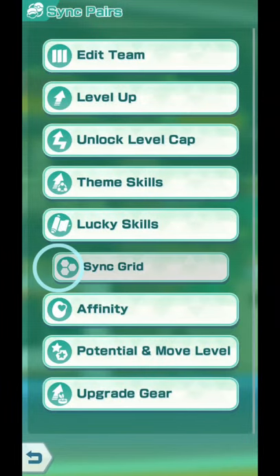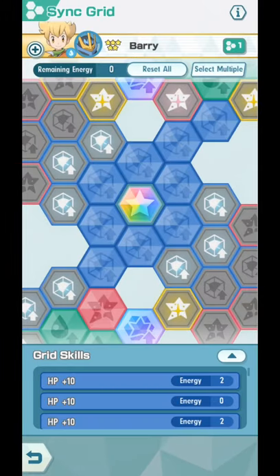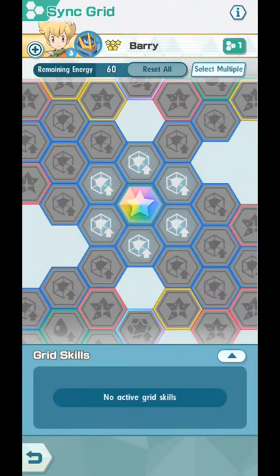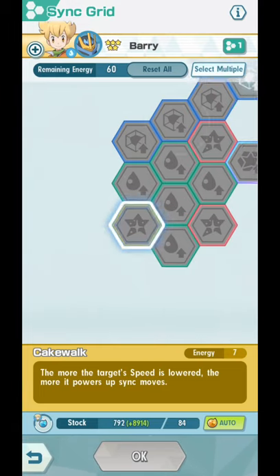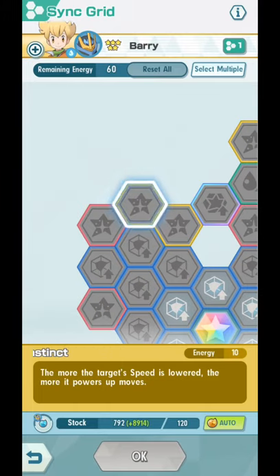This is how I would grid him — a lot of Sync Grid possibilities. I will reset this first. At 3 out of 5 he gets access to 4 speed multipliers. Over here is Cakewalk: the more the target's speed is lowered, the more it powers up Sync Moves. Over to the top here is Hunter's Instinct: the more the target's speed is lowered, the more it powers up Moves. So, 1 for the Sync Move and 1 for the Move itself.